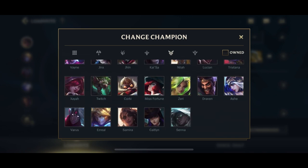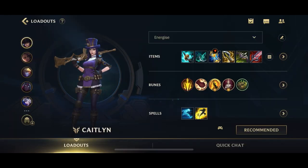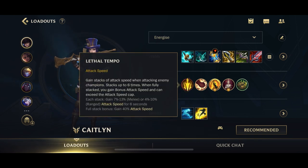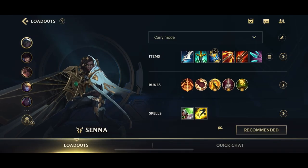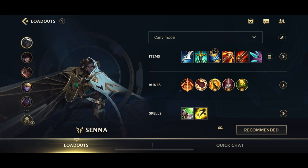For Caitlyn, Gluttonous Greaves but not too early because you want to get the Stormraizer power spike first. I like going for Lethal Tempo with the standard ADC rune page because Caitlyn doesn't have any attack speed steroids in her kit. Lastly, Senna is pretty standard — Kraken Slayer, the standard ADC rune page, and then Revitalize for increased healing and shielding. That's pretty much it.